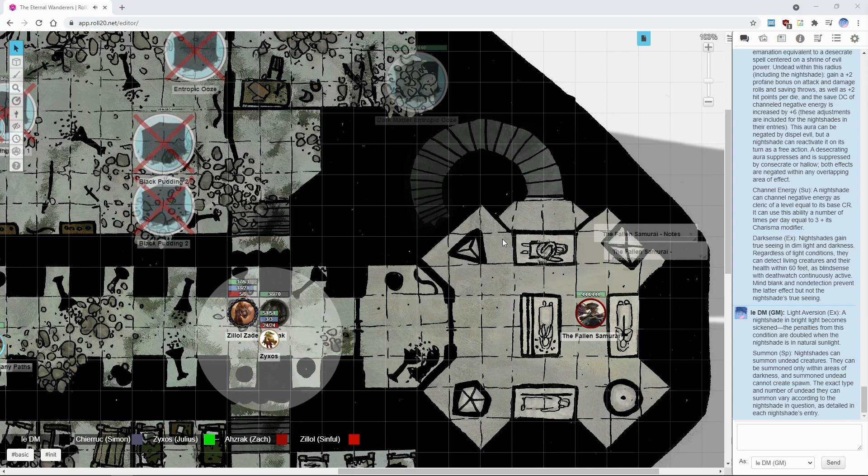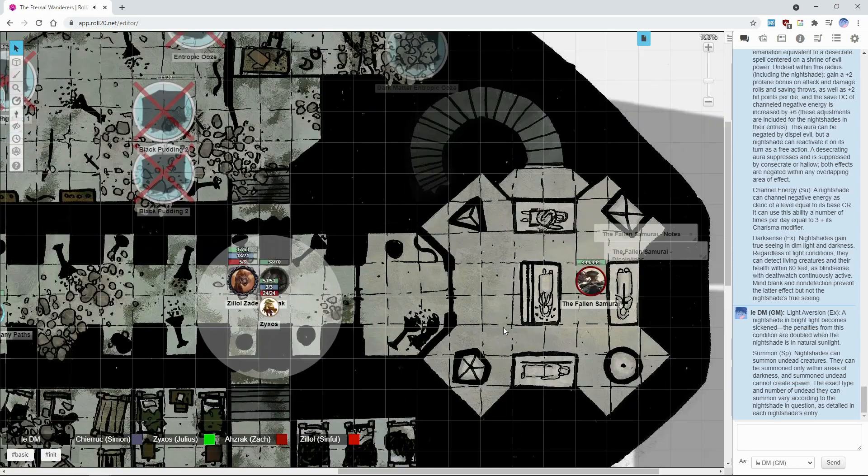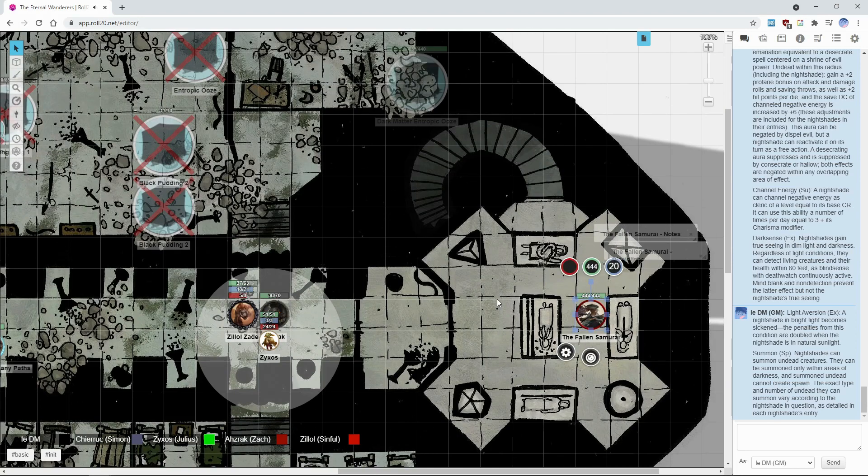'Well well well — finally some worthy opponents have ventured into my domain. Or are they really worthy, or just as weak as everyone else I have killed? Come, mortals — let's test your flesh and prowess!' I mean, I think we're going to kill you. Let's roll initiative.